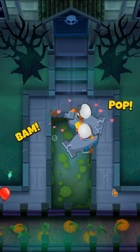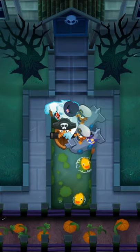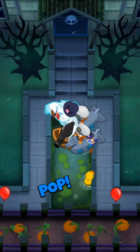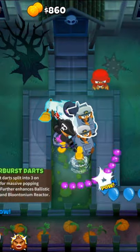This is my 1 minute Chimp's Guide to Haunted. We're going to start with two 0-0-0 subs and then we'll save up for Pat Fusty. Next we'll get a 0-1-0 into a 2-1-0 Buccaneer and after that we'll remove the obstacle and place down a 0-0-0 Ninja for camo detection.